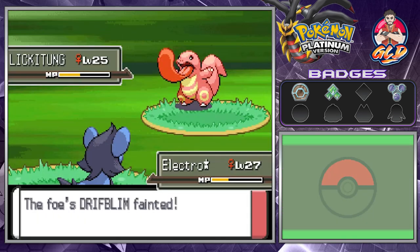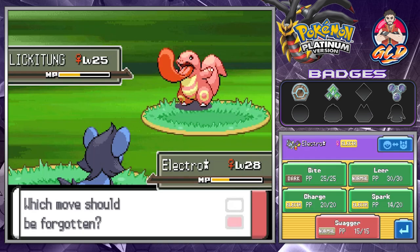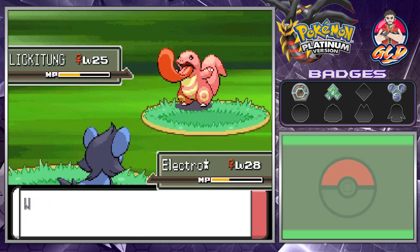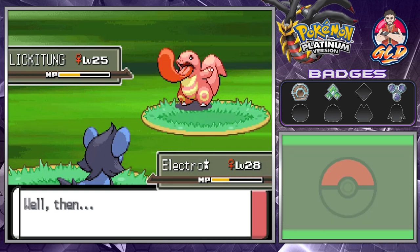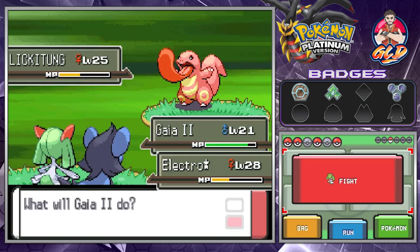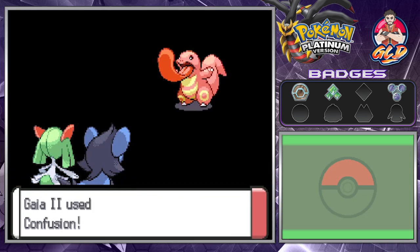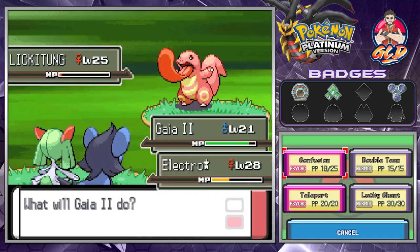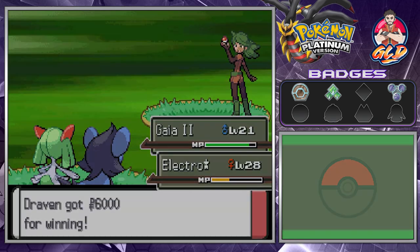We're getting our butts kicked. Electrostar is learning Swagger, but we're definitely not using that since it helps the opponent. Let's go with Eye of the Fierce Knight's Confusion and finish with Spark Attack. It's still tanking everything — but there we go, we've defeated these guys!